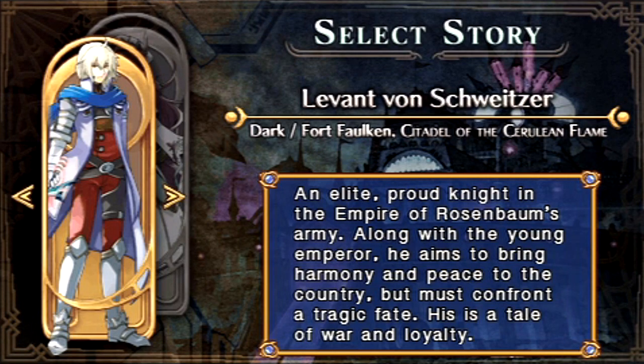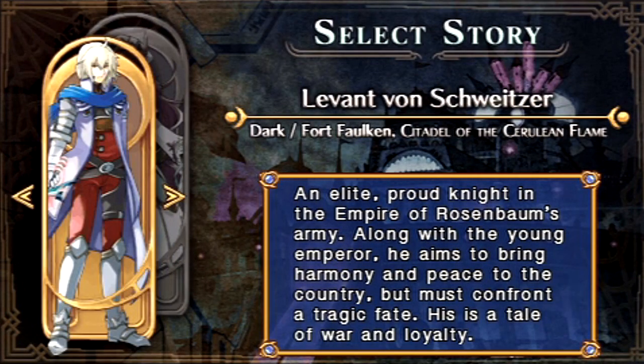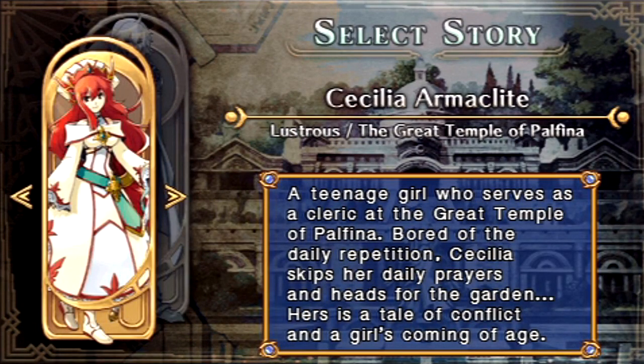As for which path to start with, it depends on if you want to play one path or both. Hex's Force does a really good job of making one path feel satisfying if played alone, but if you really like the game and play the other path, it's still rewarding to get more background on the story. If you're going to play both paths, I recommend starting with Cecilia, because some of her events take place before Levant's path, so it sets up his story a little better. You could do it the other way around — I did that when I first played the game — but I think it works a little better starting with Cecilia.